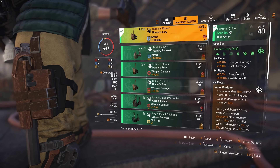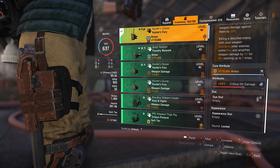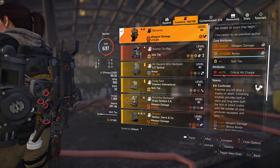For the holster, I've got Hunter's Fury, and I've switched this to armor, so it's got critical damage as well. For the backpack, I'm running Memento with a critical hit chance mod.